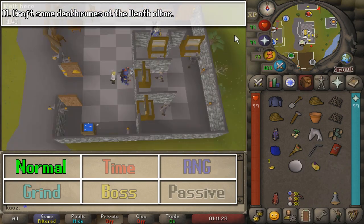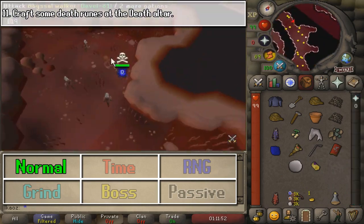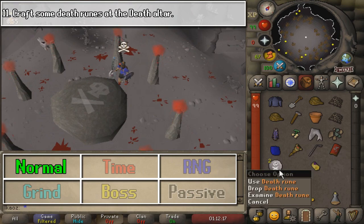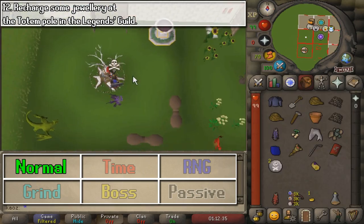For this next task, we are going to craft some death runes. If you look at the map, I marked the entrance of the Mourner's area, because there is a way to go to the death altar without necessarily going to the wilderness. And if you're a hardcore Iron Man, you probably want to avoid this place like the plague.